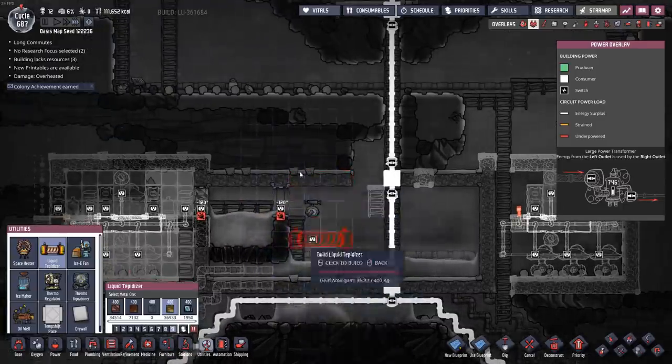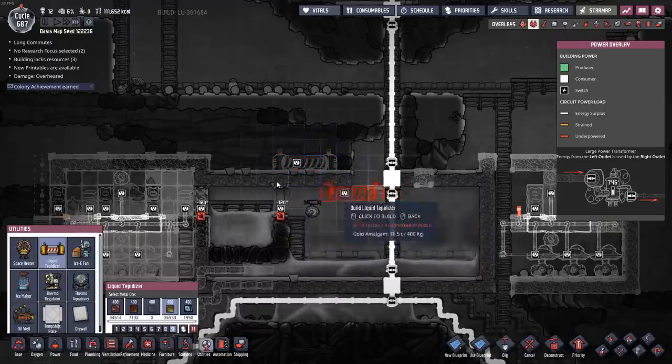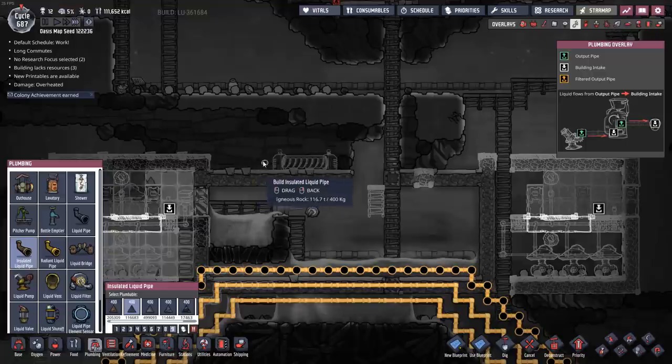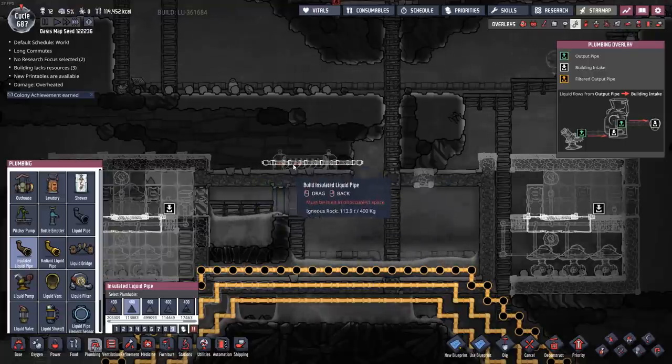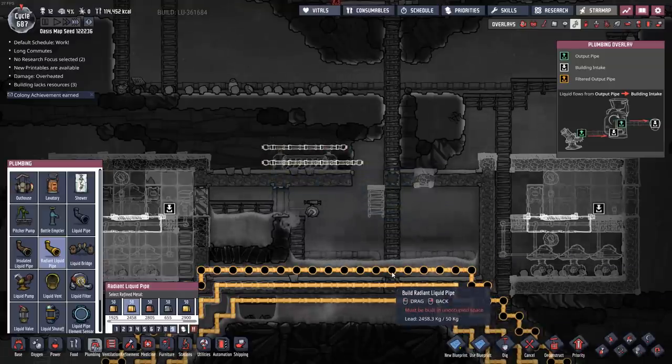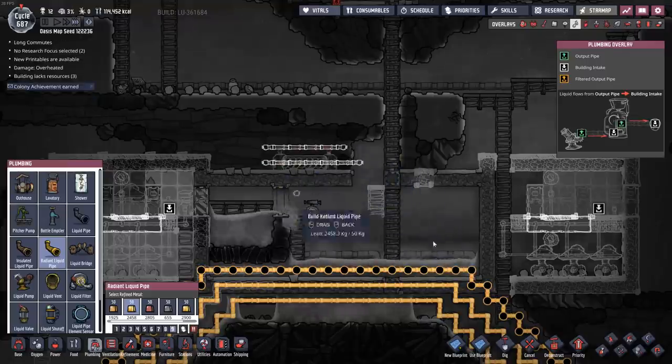You can set this up in its own little puddle and run a radiant pipe through the warmer area, which would increase the water to a certain temperature — a way to passively temperature-control it.